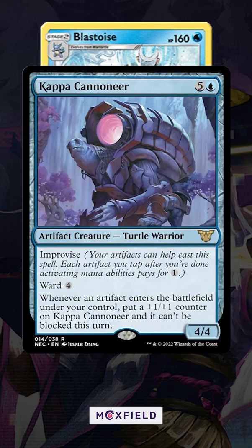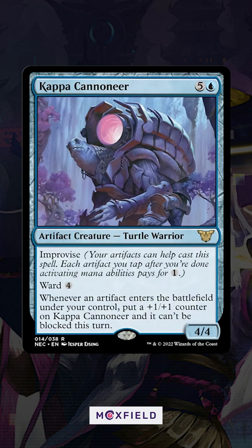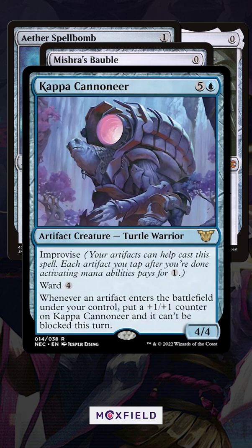That's right, big ol' Blastoise here is seeing play in Legacy of all formats. With the ability to make itself cheaper, protecting itself and growing whenever it sees itself or another artifact entering the battlefield and being unblockable, it's causing a real ruckus. A deck called Eight Cast,